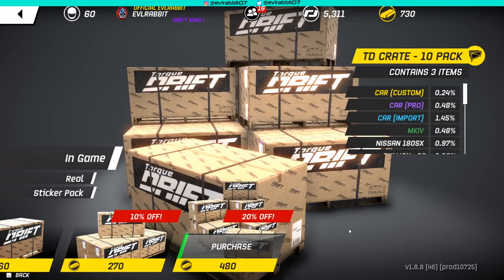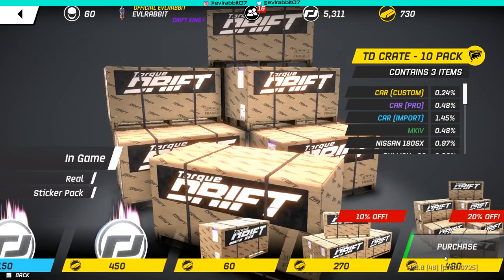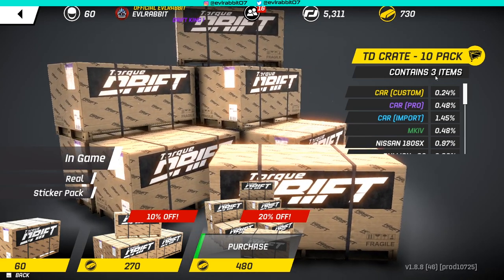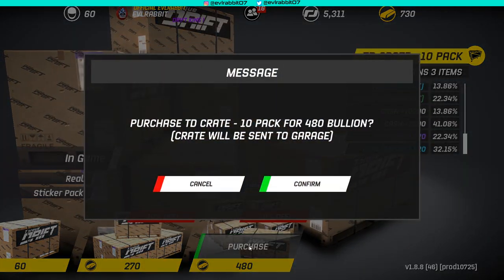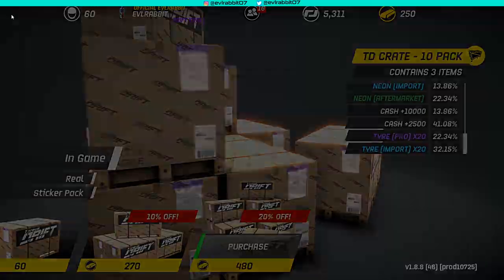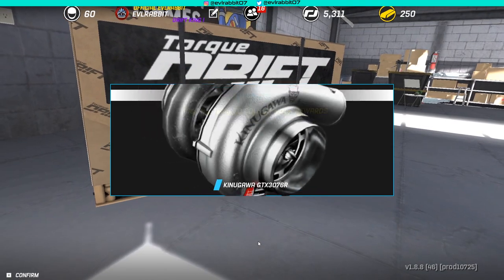So, S13, we got some crates to buy. We're gonna buy some crates — I think we're just gonna buy the 10-crate pack. It's the highest pack available and we get 10 TD crates, which contain three items and a bunch of stuff — we can get money for duplicates and use that to buy parts. We're gonna bite the bullet, buy 10 Torque Drift crates, and open them up for the S13 right here right now. I should have never sold my S13 in the first place, but we're bringing it back because of that teaser on Instagram about a possible new body kit.